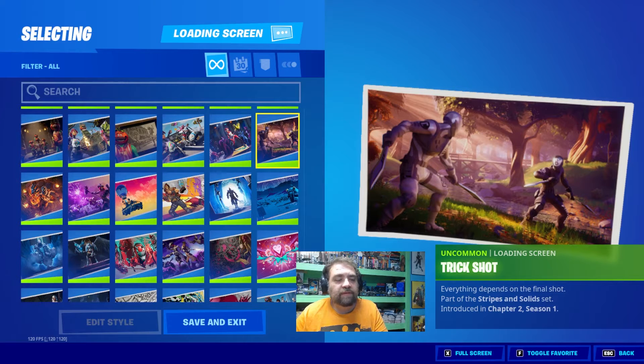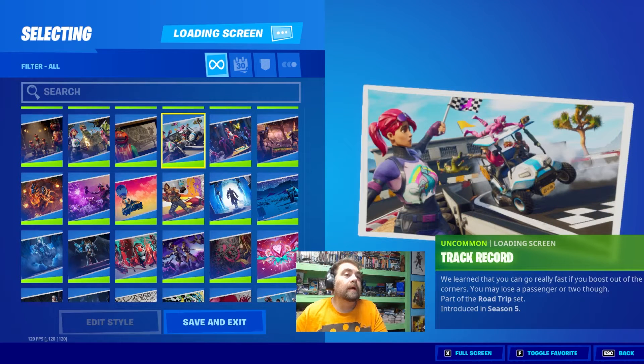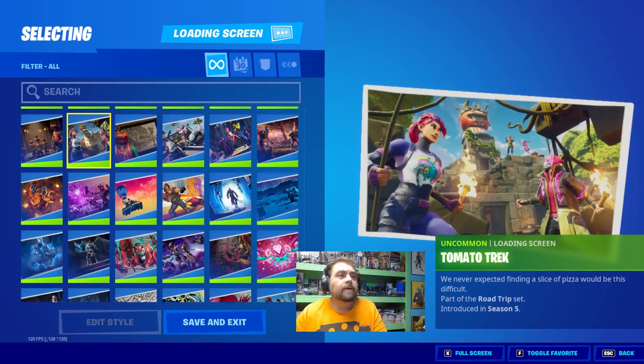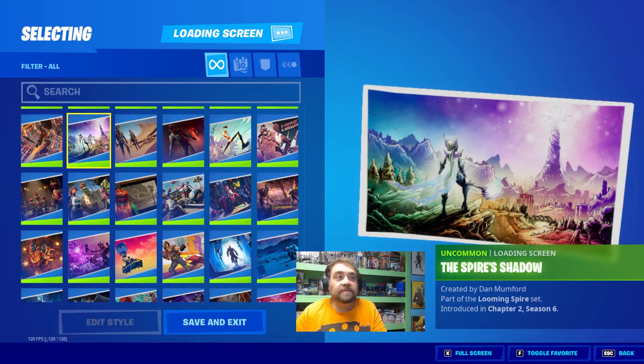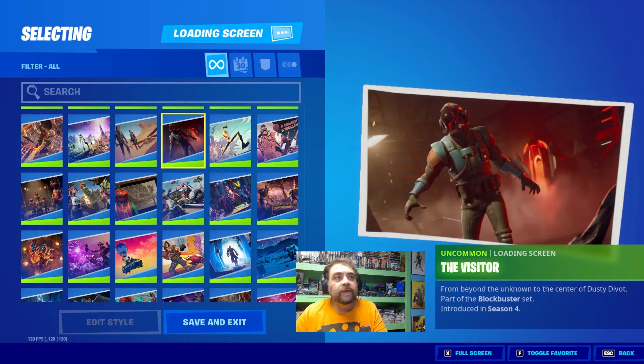Trick Shot, featuring H-Shot vs. himself. We've got Tricera Ops and Track Record, and we've got Tomato Head, Tomato Trek, The Tomato Temple, The Sky is Lava, The Spider's Shadow, The Stick Worm from Dune, which is awesome. The Visitor — this is a fun one to get.